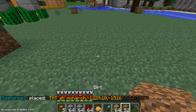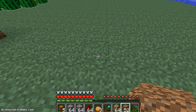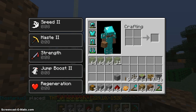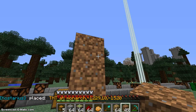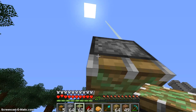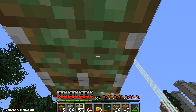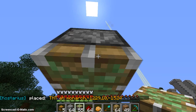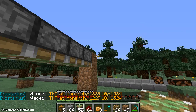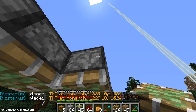First of all, we're going to start making a pillar three blocks high just with temporary blocks, and then we're going to grab our sticky pistons. We're going to make some upside-down pistons for a total length of 12, and right next to it another line of 12 sticky pistons.